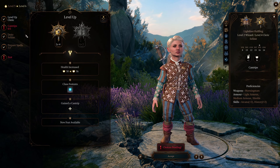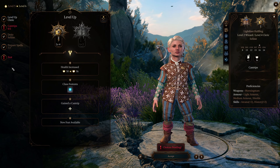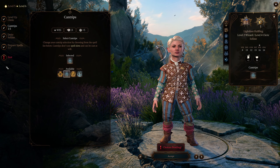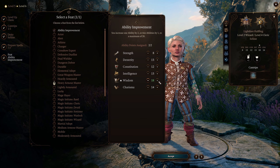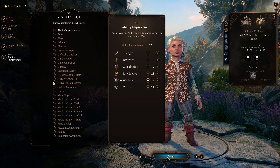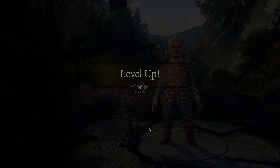Then we put one more level into cleric. For your feat, take ability improvement and put both points into wisdom — we want that wisdom score as high as possible.